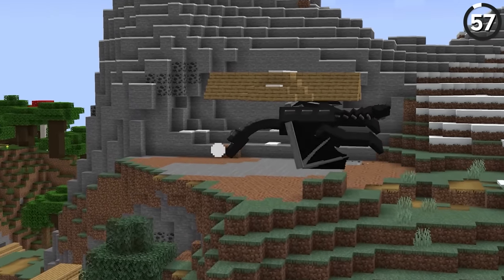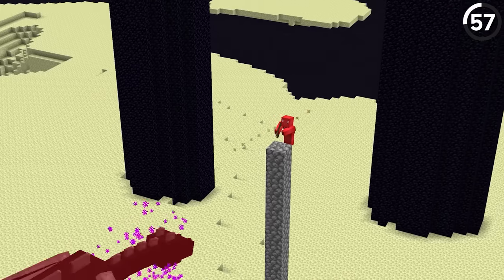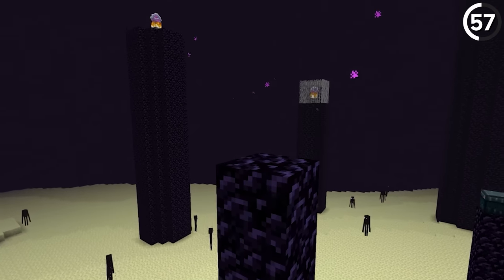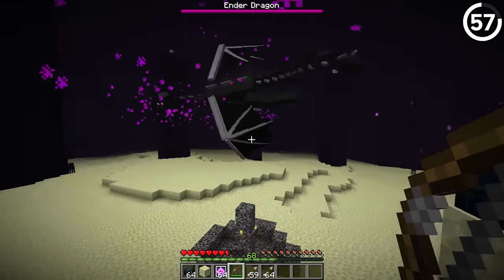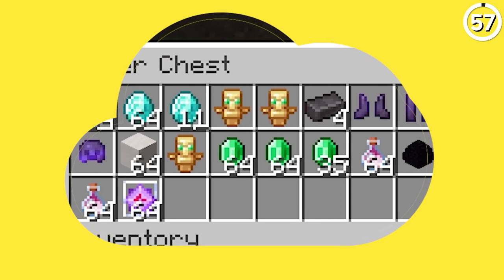The ender dragon is a destructive boss — unless a block is native to the End, the odds are it's getting destroyed. While it makes sense the dragon could break down your cobblestone tower, why are ender chests on that list? After all, they're made of obsidian, so the logic would figure these are pretty safe. But as you can see when you put them next to the dragon, that's just not true. At least if she breaks this chest, your items are still well and good up in the cloud.